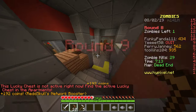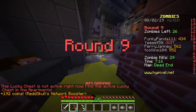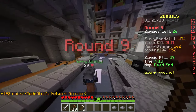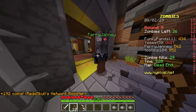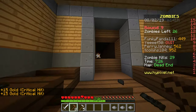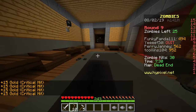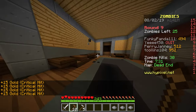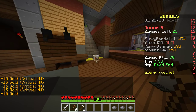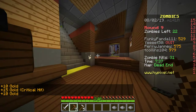The lucky chest is important. I took fall damage — you take fall damage so easily in this, I'm really not used to it. Also, if you shoot zombies that are already behind the barricade things, it automatically counts as a critical hit and you get more money for it.